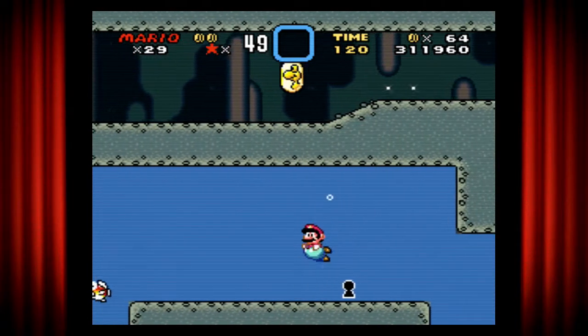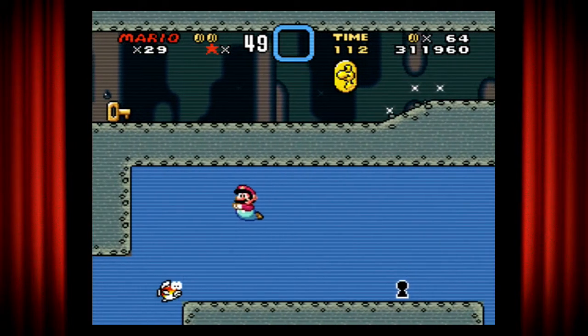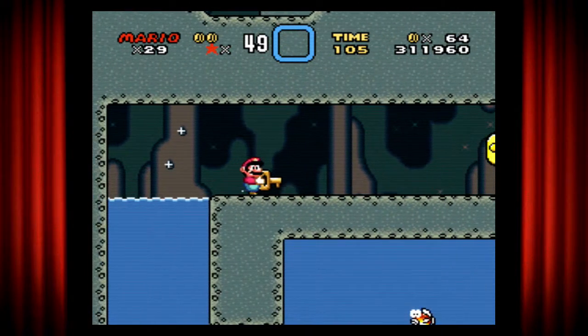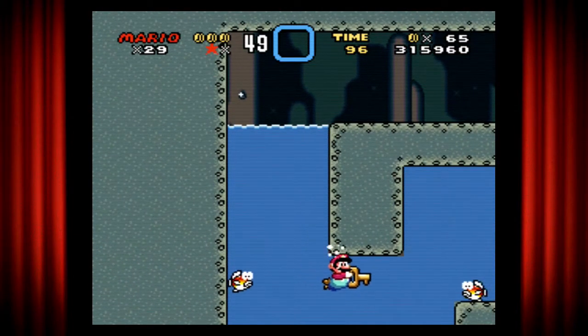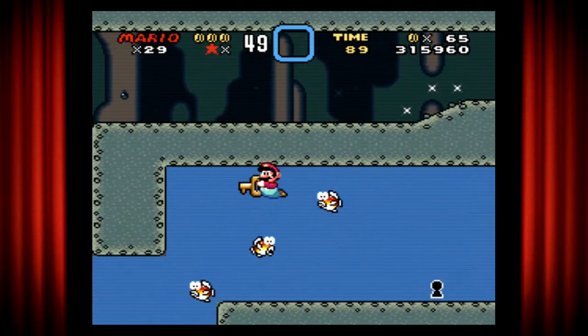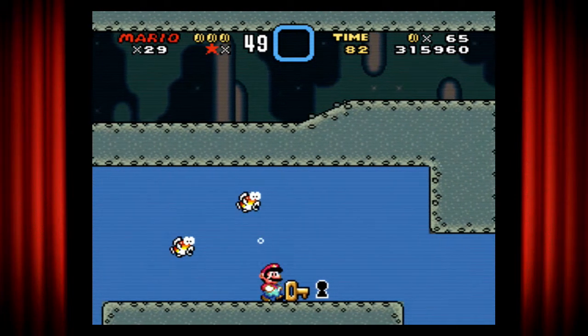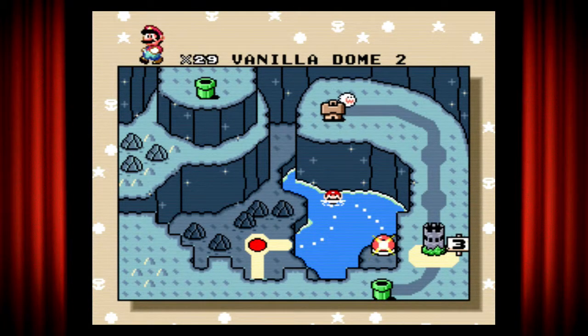We made it to the secret area, and there's the key as well as a keyhole. So basically at this point you're gonna have to use the keyhole to grant you access to a different place. Let me try to avoid these fishes. Just place the key over there and you're dragged into another place - nice. And there's the Red Switch Palace, so let's go into there.